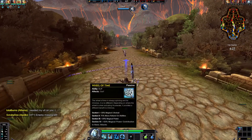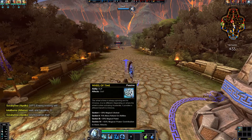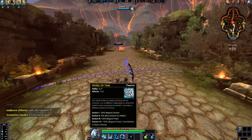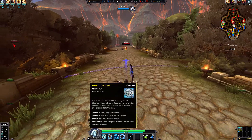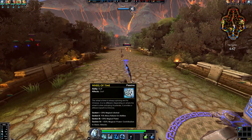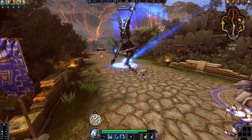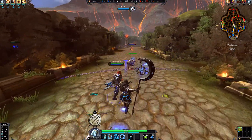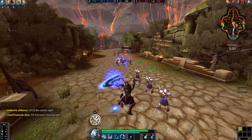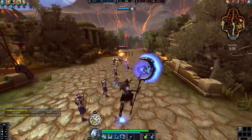The wheel of time is always spinning and for Kronos it is no different - depending on where the wheel is when it activates: section one gives 20% magic lifesteal, 75% mana refund on abilities which is good, and 20% magical power with magical power contribution on basic attacks. I'm not gonna keep track of any of that, I'm just gonna use my abilities whenever. It's moving way too fast to be useful.